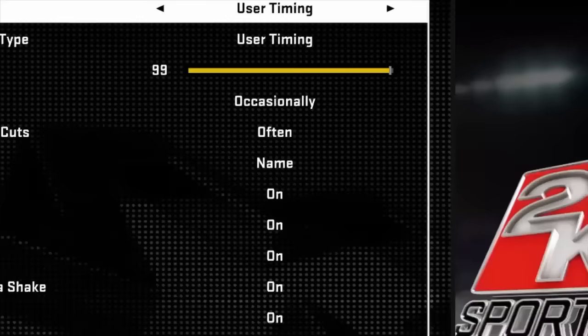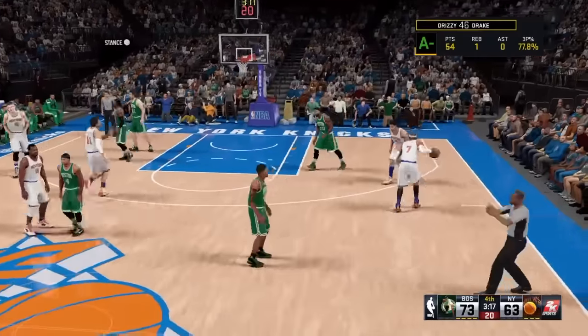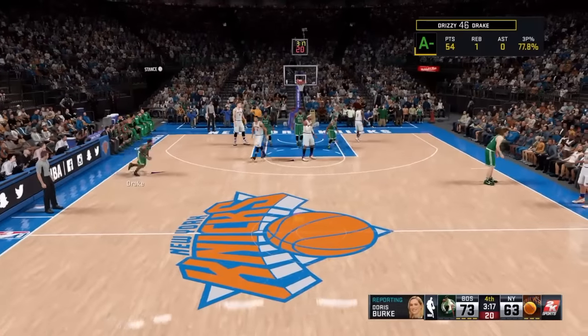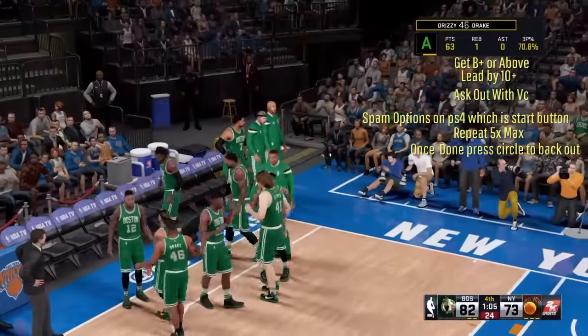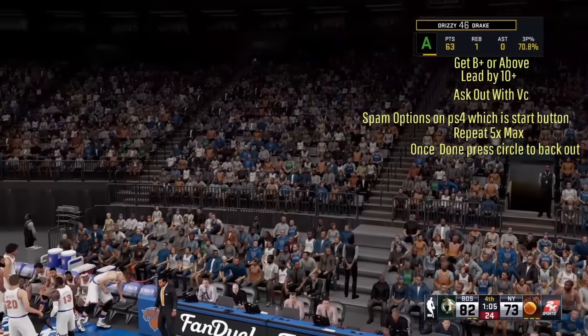I can confirm 19,221 VC as shown before. Basically, you want to get at least a B plus or above and at least 10 plus points on your opponent by the 3rd or 4th quarter. That should be super easy — you should make almost everything on Rookie.